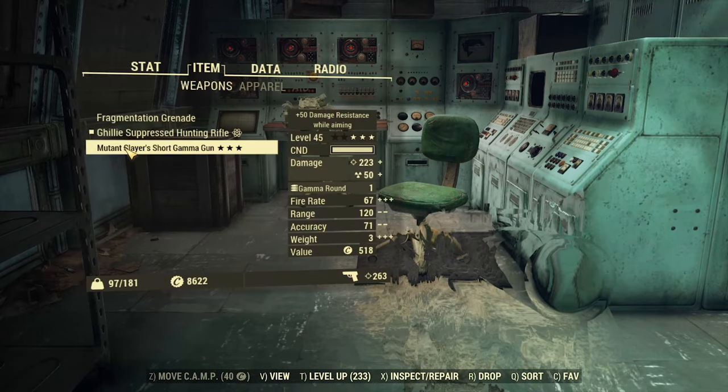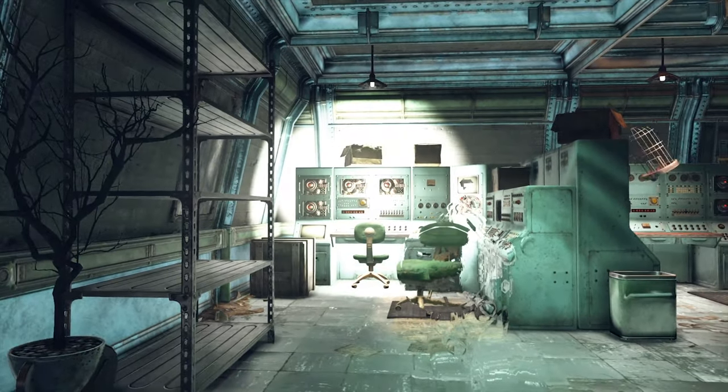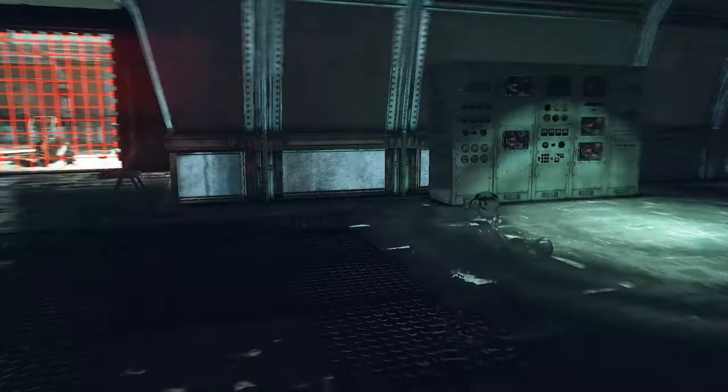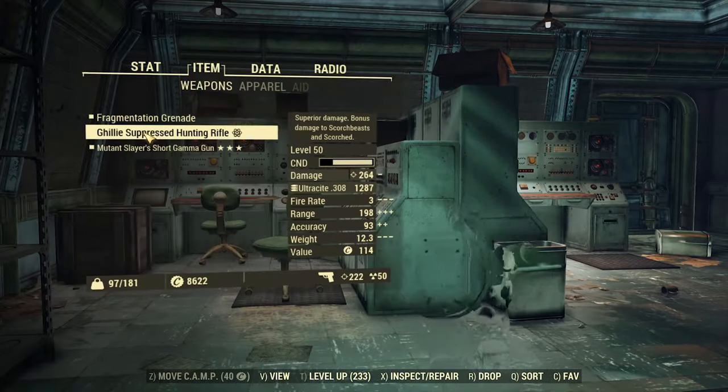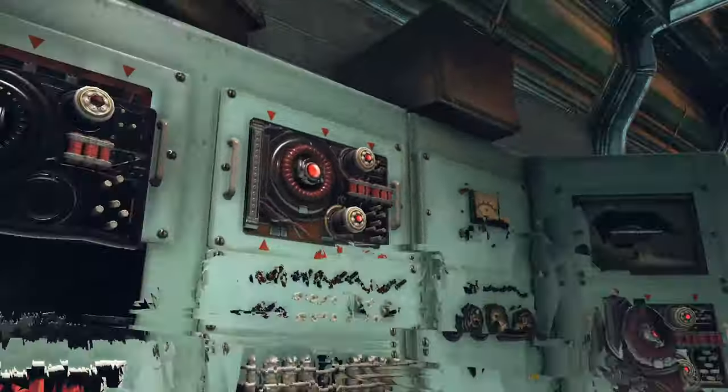Here's how it can be done: aim with your explosive weapon and BAM! Too bad I don't have any, but I tried the gamma gun just out of curiosity. With a ballistic weapon you can do it as well, but it takes a while. In my case I will do it manually.